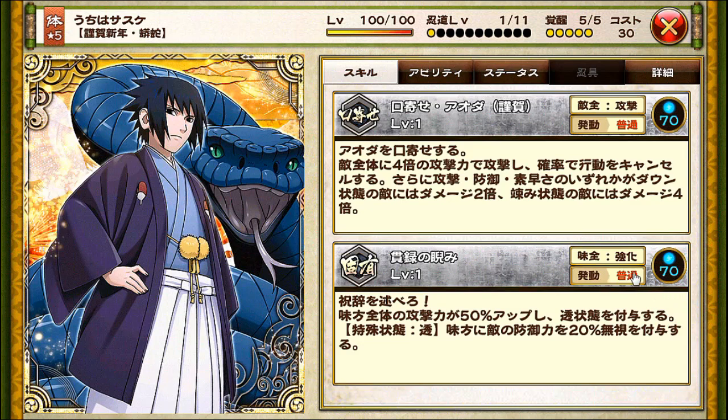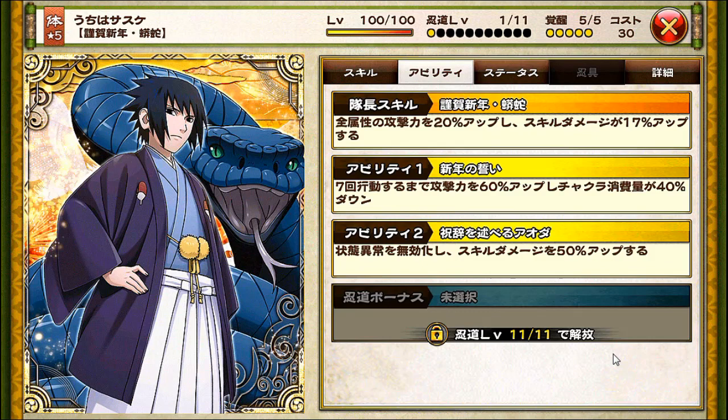Second skill is a unique type skill, trigger speed is normal, chakra cost is 70. What it does is boost your whole team's attack by 50%, and also puts you under the 'through' status — which I explained before for the android one. What it does is ignore the enemy's defense by 20%, so basically you go through their defense. He's almost similar to the android celebration series Sasuke but a weaker version. Leader skill buffs all attribute type units' attack by 20%, and skill damage is increased by 17%. Ability one: for the first seven turns, attack is increased by 60%, and chakra cost is decreased by 40%. Ability two: he's totally immune to any negative status effects, and skill damage is increased by 50%.